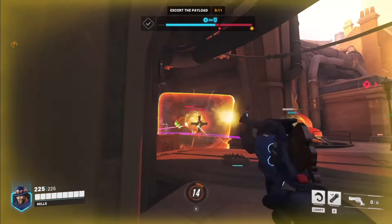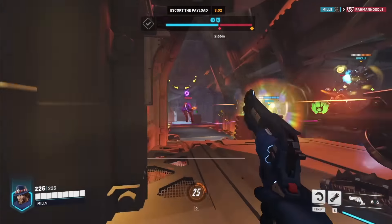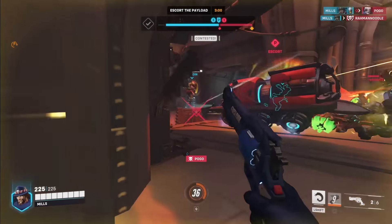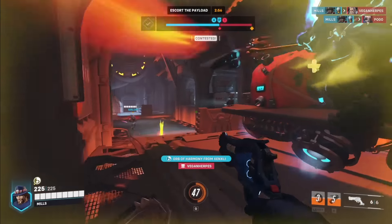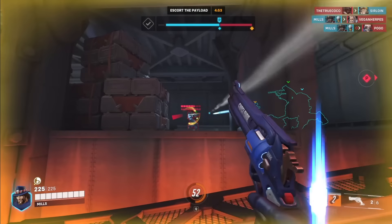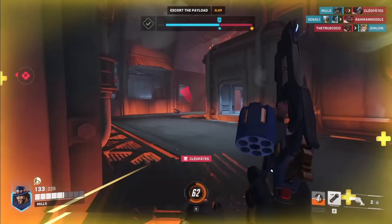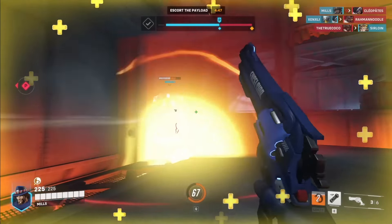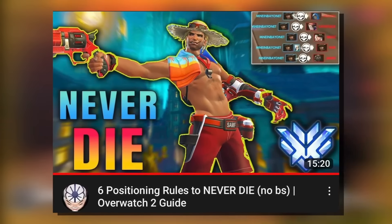From a positioning standpoint, Cassidy needs to play really reserved. He has some of the weakest mobility in the game. If you're not a roll away from teammates to peel for you, or from natural cover, you're probably way too out of position and it's going to be really easy to punish you. Although there are situations where if there's a ton of pressure and you have the element of surprise, a full flank can be justified — I go over that in my positioning guide on this channel.